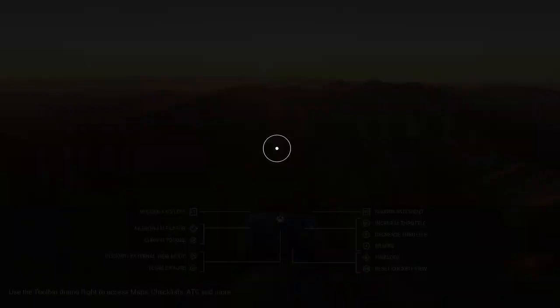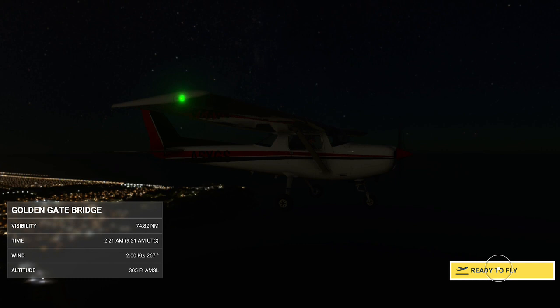As soon as you click 'Ready to Fly' at the bottom right of your screen, you will need to change that camera by pressing that Select or two-square button.